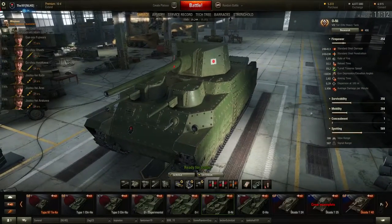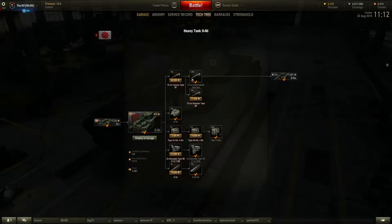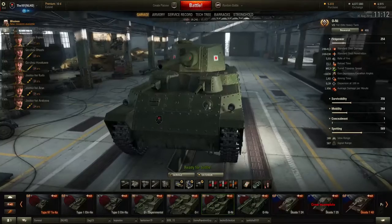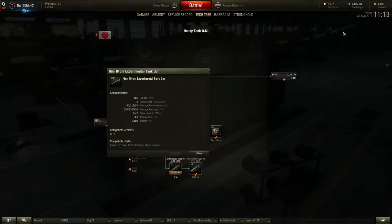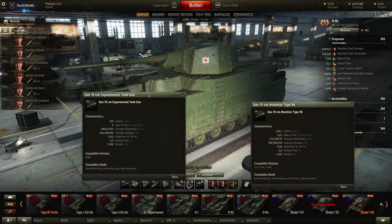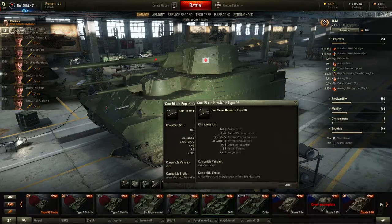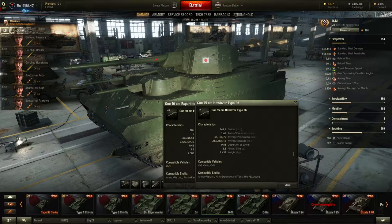Now let's take a look at the gun of the ONI. There is a lot of discussion about whether you should use the 105mm or the derp gun — the 15cm gun. I choose to use the 105mm. Let's compare these two guns. There is a huge rate of fire difference: the 105mm fires 5 shells a minute, while the derp gun only fires 2.6 rounds a minute, which is just atrocious — a horrible rate of fire.